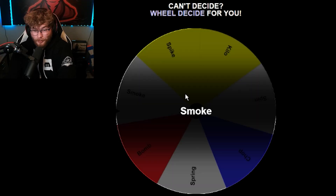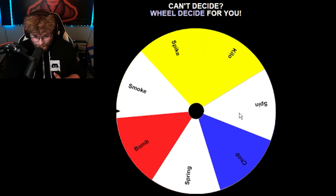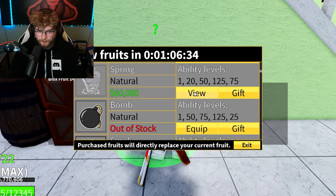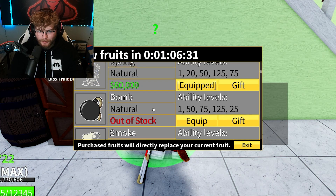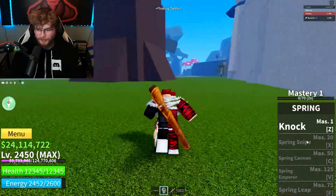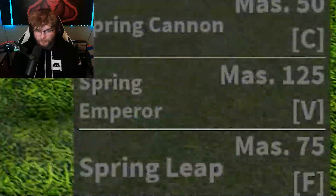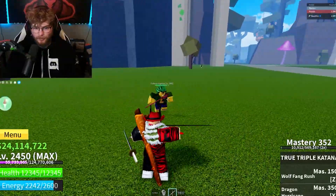Let's roll for our last fruit and hopefully I don't break this bottle across my head. We got Spring fruit - another one I've never used, and I don't think I've ever seen anybody use it because it's just that bad. Maybe it's not though. Spring fruit is 60k and it's actually worse than Bomb and Smoke - our worst roll yet. It does have more abilities: Knock, Spring Snipe, Spring Cannon, Spring Emperor, and Spring Leap. Actually not bad - that did quite a bit of damage.